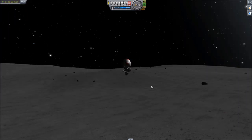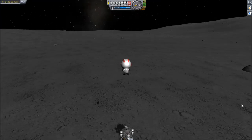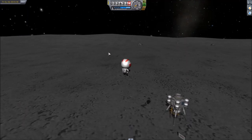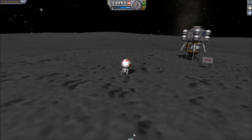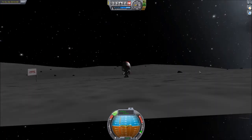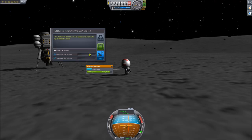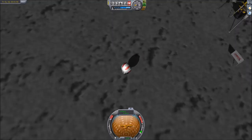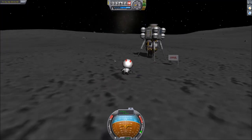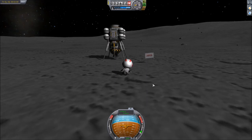This is the surface of the Mun. If you guys have never seen it before, this is about as interesting as it gets right here. There's lots of craters and lots of rocks, but other than that there's not too many landmarks or interesting sights to see that I've found anyway. It's just so cool to be on here so far away. Let's take a surface sample — basaltic rocks, how interesting. EVA report. The dust is getting everywhere. This whole rock is made out of just compacted dust. Anyway, this video is not only about getting to the Mun, it's also about getting back. So let's show you how that part works.